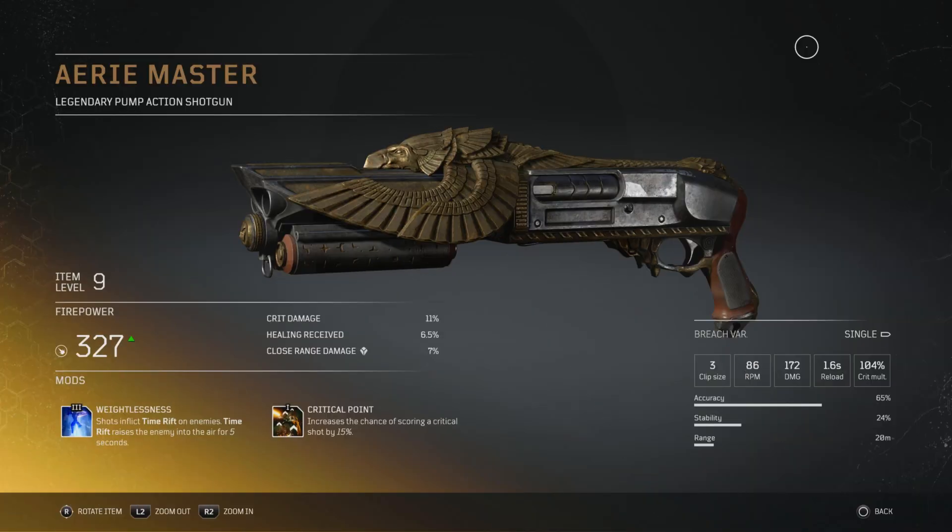The Airy Master is a legendary pump action shotgun and we have one here at level 9. It has a fire power of 327, 11% crit damage, 6.5% healing received and 7% close range damage. You get a clip size of 3, 86 rpm, 172 damage, 1.6 second reload speed and a crit multiplier of 104%. Its accuracy is 65%, it has 24% stability and a range of 20 meters. With the weightlessness tier 3 mod shots inflict time rift on enemies, raising the enemy into the air for 5 seconds. The critical point tier 1 mod increases the chance of scoring a critical shot by 15%.